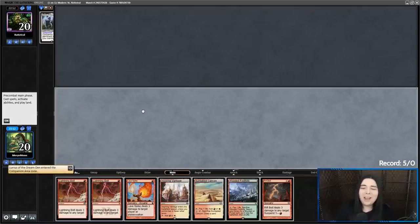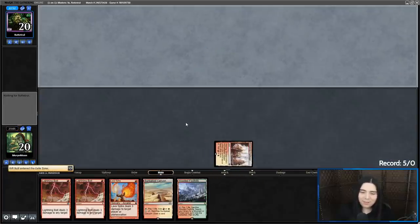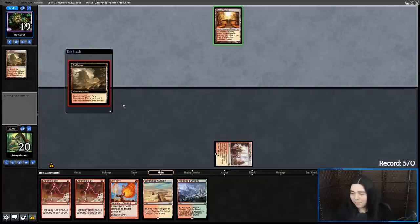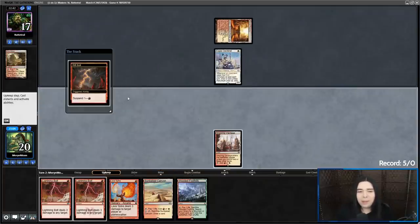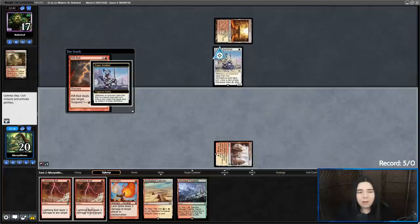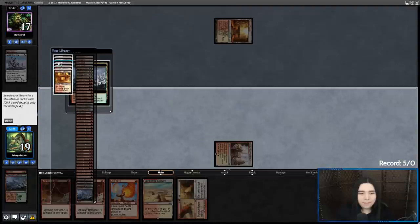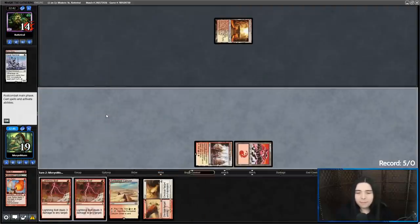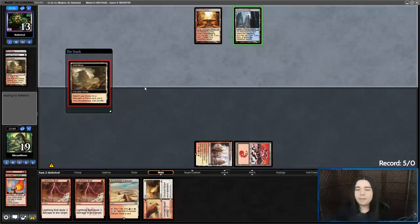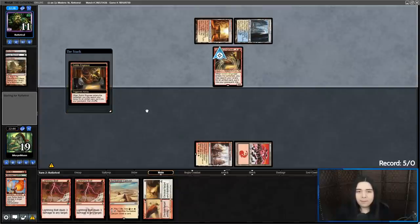How do we get a mono non-creature hand when we're playing 16-creature burn? We've got to kill Esper Sentinel or it's going to start drawing a million cards. What an annoying card Esper Sentinel is. Alright, there's a Saga — they're shocking, which is good for me. Goblin Welder — putting in the sword.